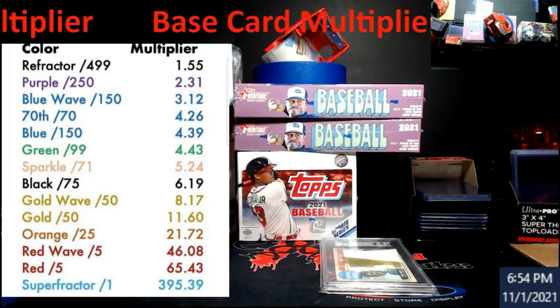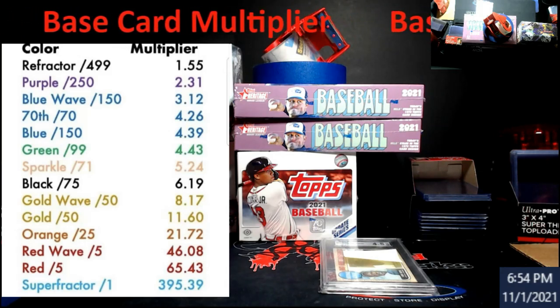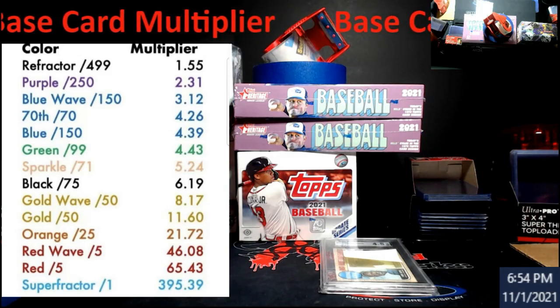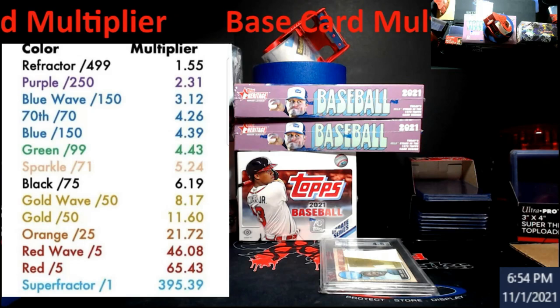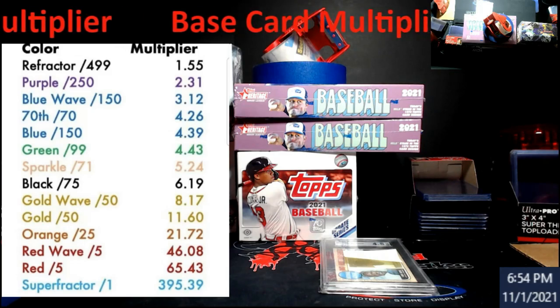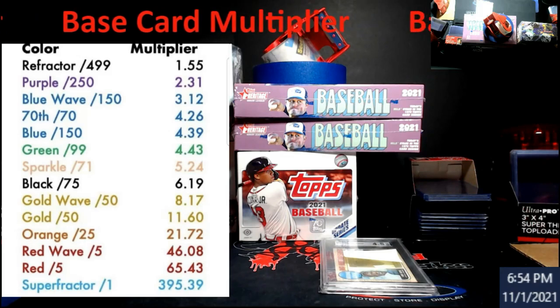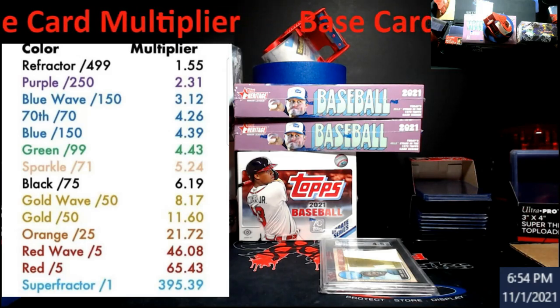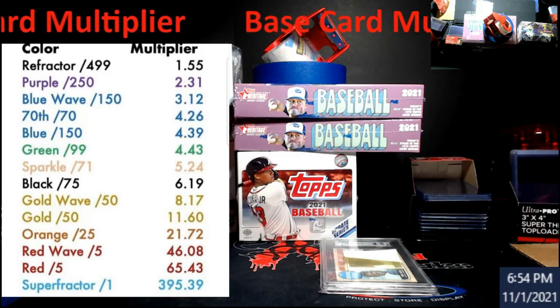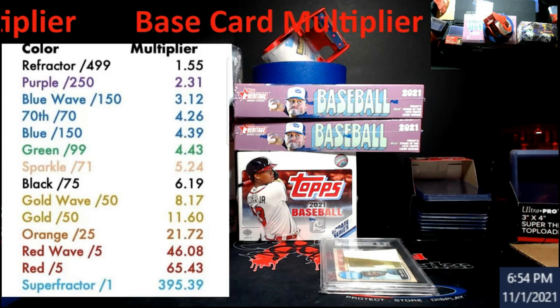So if your base would have sold for ten dollars, your refractor out of 499 was worth $15.50. All the way down — a super refractor 1/1, if it sold for 10 bucks, they were saying it was around $39.50. That's probably a little off nowadays since super fractors have kind of gone down in price, but as far as the orange and the red, we were pretty much still on to it.